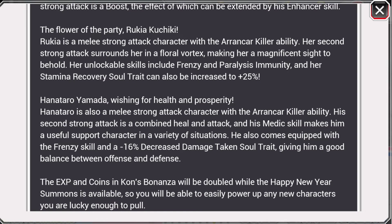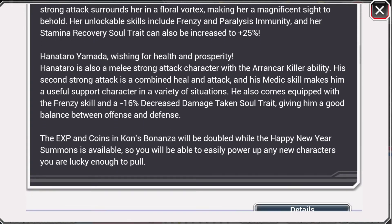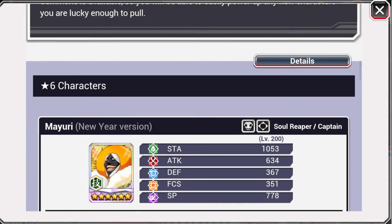So Hanataro Yamada, wishing for health and prosperity. Hanataro is also a melee strong attack character with the Aranka kill ability. His second strong attack is a combined heal and attack, and his medic skill makes him a useful support character in a variety of situations. He's also equipped with a frenzy skill and a minus 16% decrease damage taken soul trait, giving him a good balance between offense and defense. Hanataro sounds really really interesting — sounds like a very good order character.